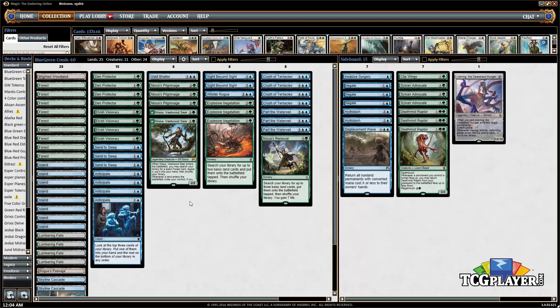There is one counterspell in the deck — Void Shatter — and it's been pretty good. Being able to return it with Den Protector is nice, and just having a one-of counterspell your opponent isn't going to see coming adds real surprise value to the card.